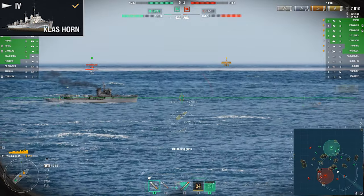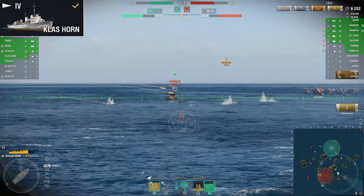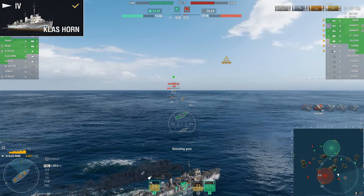Class Horn is much of the same, possessing the same number of torpedo tubes, but her torpedoes reload 15 seconds slower, do 2,000 more damage per torpedo and travel 5 knots faster, so they are a noticeable upgrade — especially as this is the first tier that you can face fast battleships such as Konga.